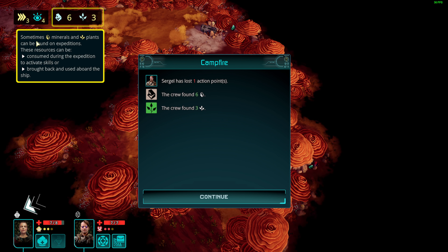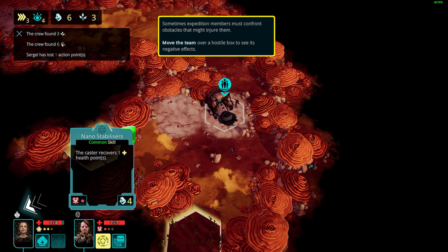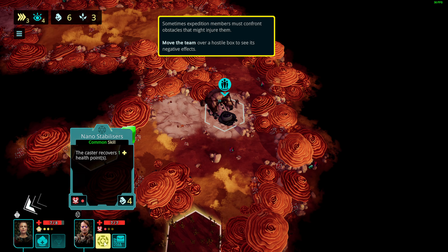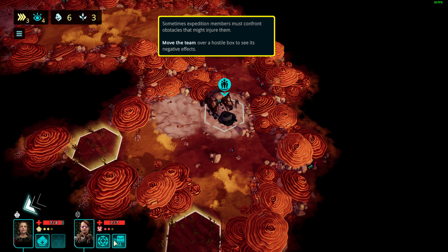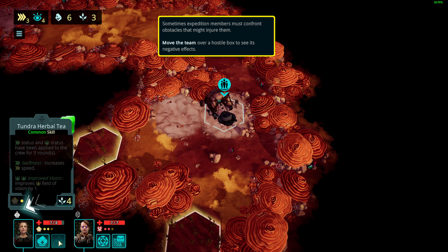Minerals and plants can be found on expeditions — resources that can be consumed during expeditions to activate skills. Basically we found weed and rocks. There's a nanostabilizer caster that covers one health point, but I don't want to use that.